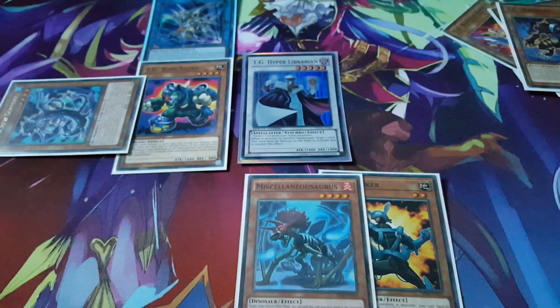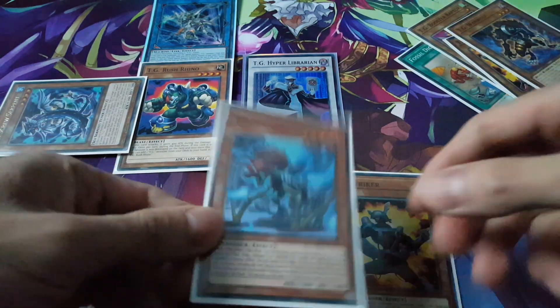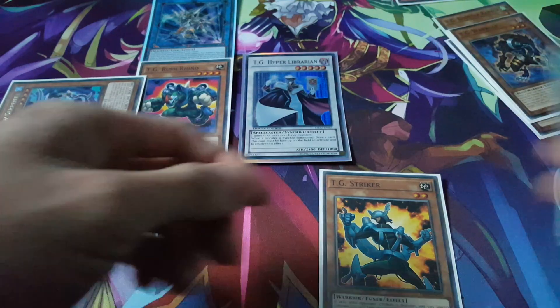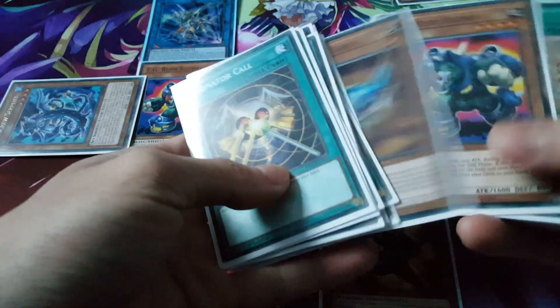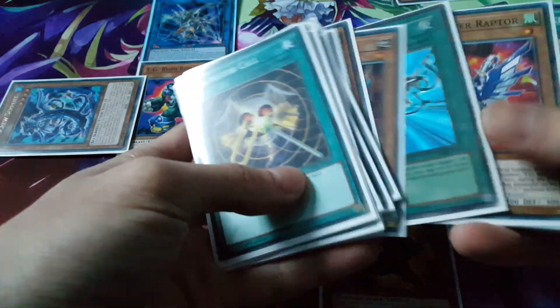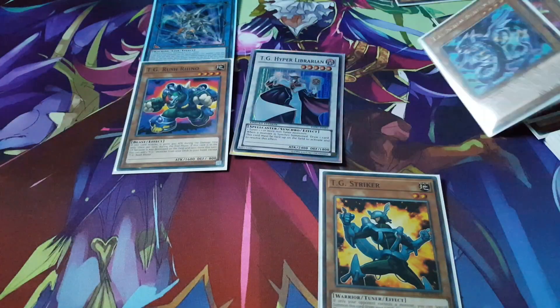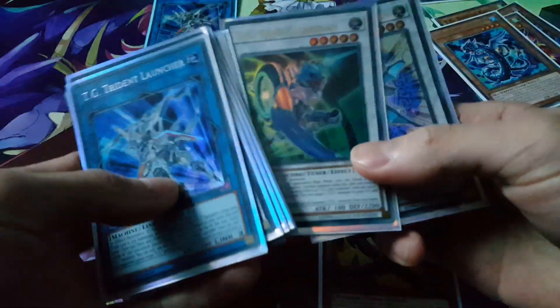So we'll take out Librarian. And then once more we can discard Miscellaneousaurus, banish the Miscellaneousaurus, which will special summon our second one — the second Booster Raptor — from the deck. It is a non-tuner. So we take that and the Screw Serpent, and together this will give us the option to go for our Star Guardian.